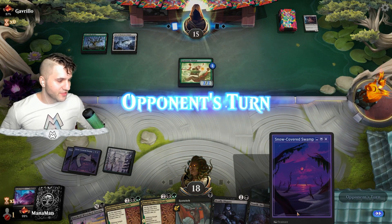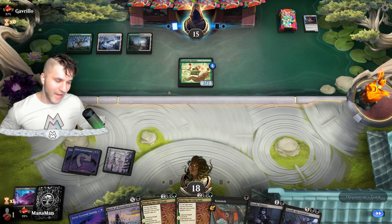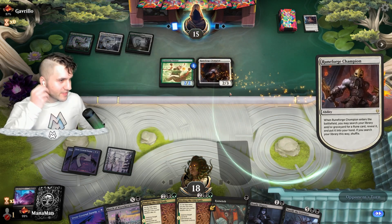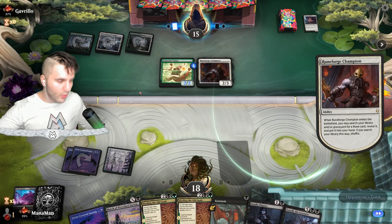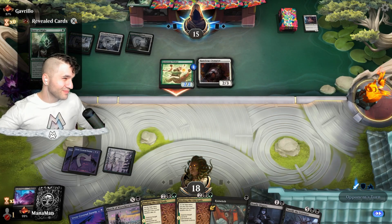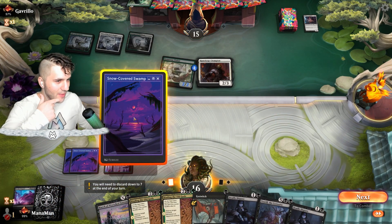They end up keeping the Generous Visitor, so pretty savvy by them — but that gives us two cards. As an aggressive deck that makes sense; they want to keep board presence, but they just gave us an extra card. I'm okay with it. Let's drop our Swamp. We've got Binding of the Old Gods — I think I just want to take away this Runeforged Champion. The Generous Visitor is annoying, but let's just pick them off one by one.